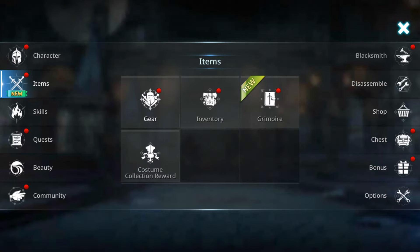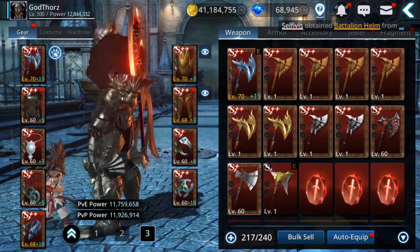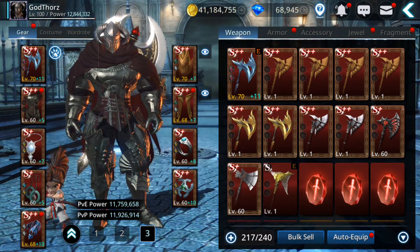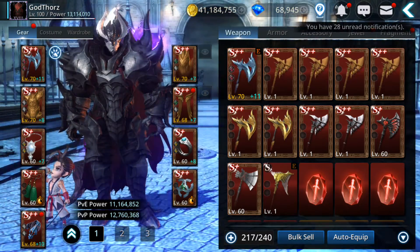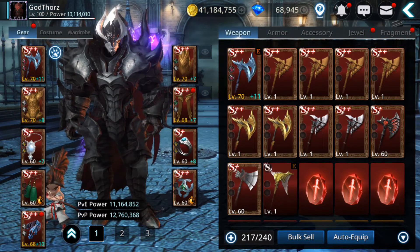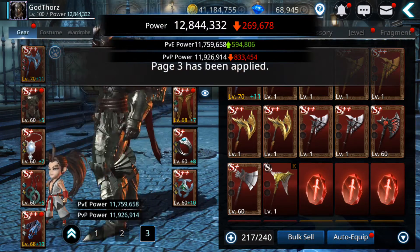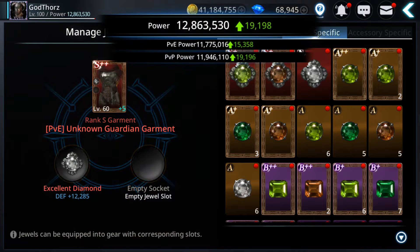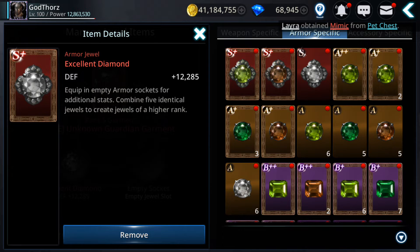Let's see the power increase. 77,000 defense now — next level will be 102,000, wow. I've already reached PvE power of 11,759,000. I still need to put some jewels in. So compared to the PvP setup, this is 559,000 more PvE power — almost 600,000 more. Definitely worth having this gear. For the PvE setup, I suggest getting the S plus-plus defense increase jewels — I have S plus currently, but I'll try to get S plus-plus in another video.